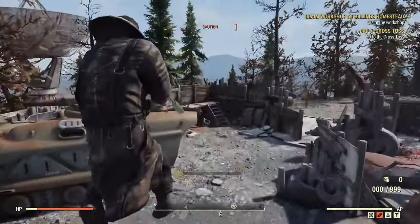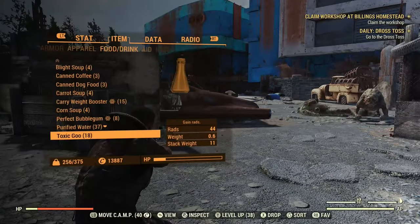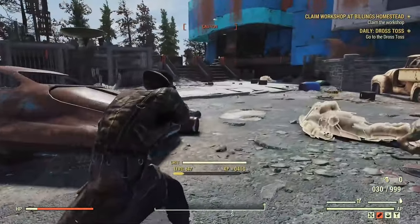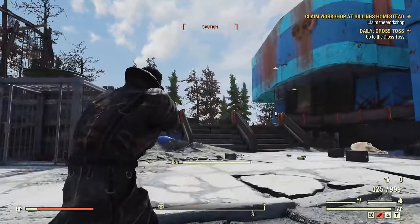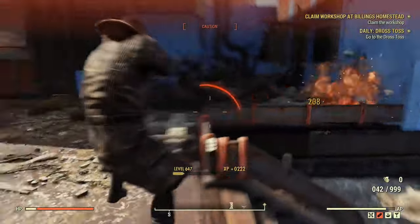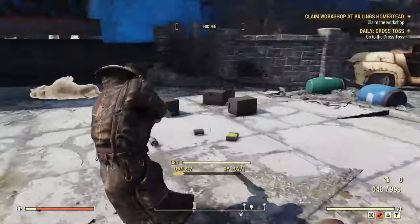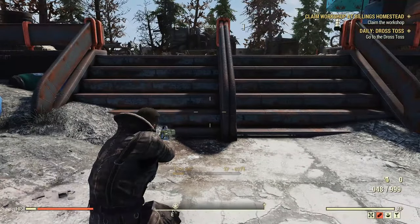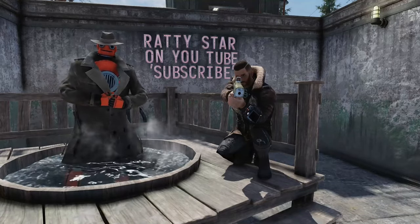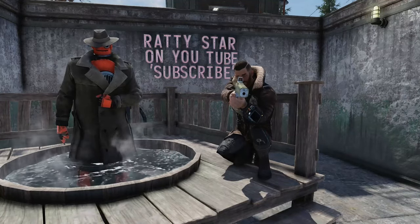Now let's test the build on some super mutants at West Tek. You can see we are making really short work of these super mutants. Let me switch to the Quad with Less VATS Cost — you can see that works just as well. We made really short work of them.